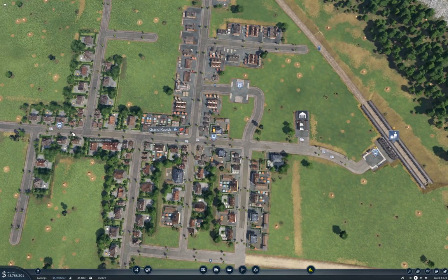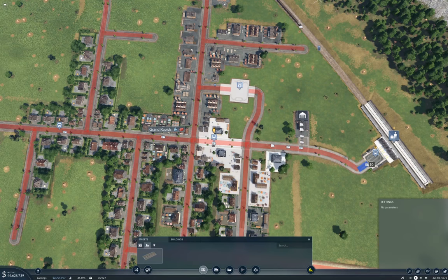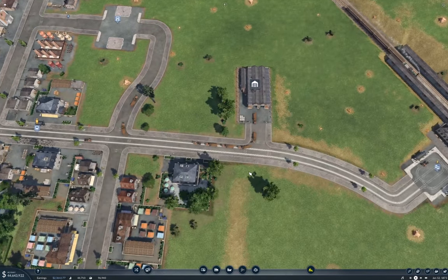Now what I'm going to do is I'm going to tramify this while I'm here. Trams. What I need to do is go in here and put tram lines. Right, that's a tram line.